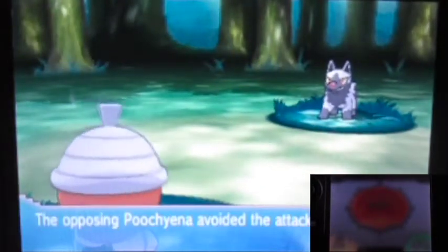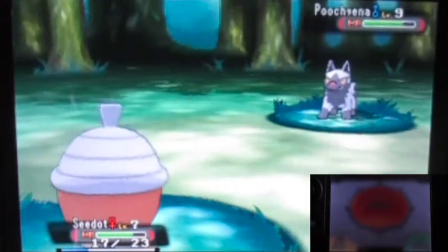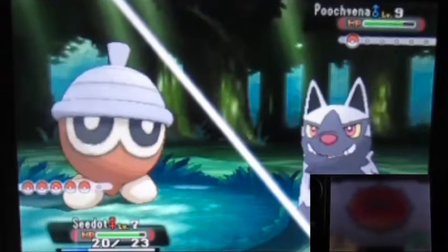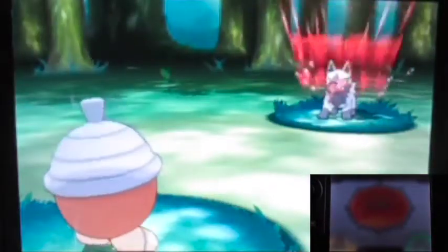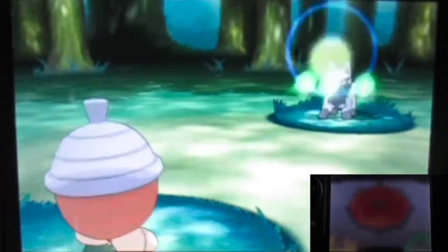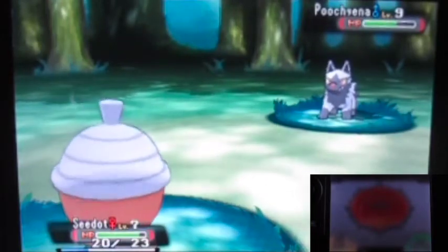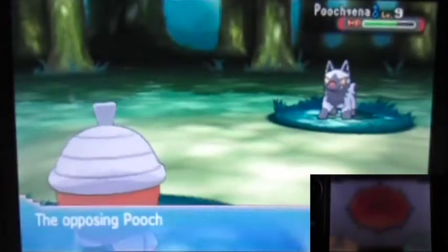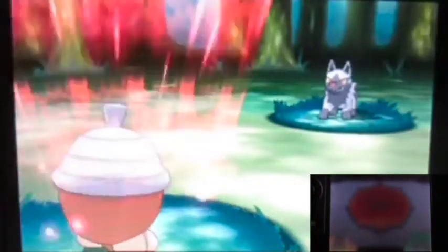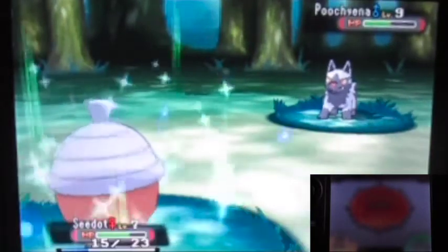This is exactly the same as last video where I intentionally brought my shiny Seedot at low level. The only move that can kind of help is Leech Seed — let's see. The strategy: use Leech Seed so it drains the Grunt's HP. It's actually working!